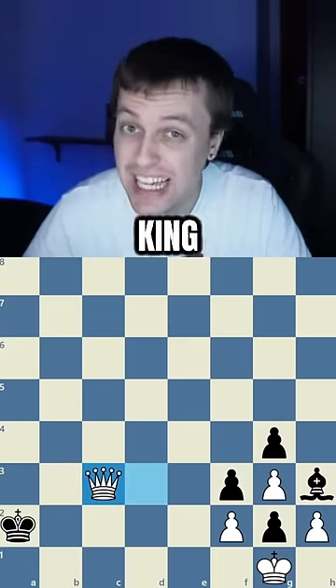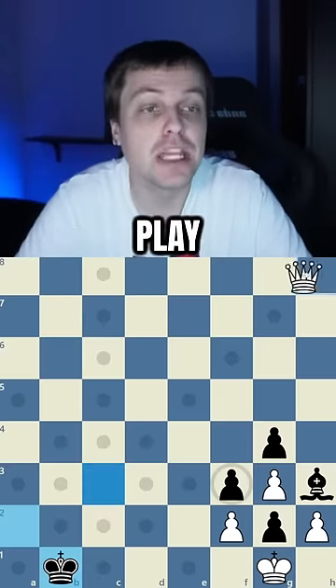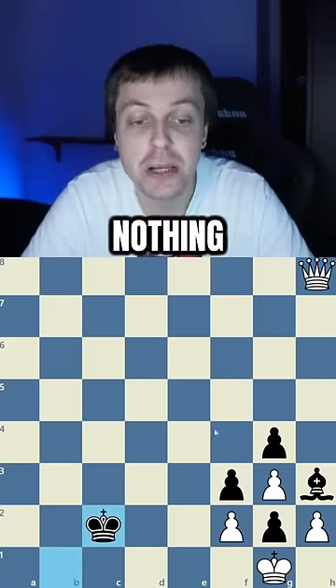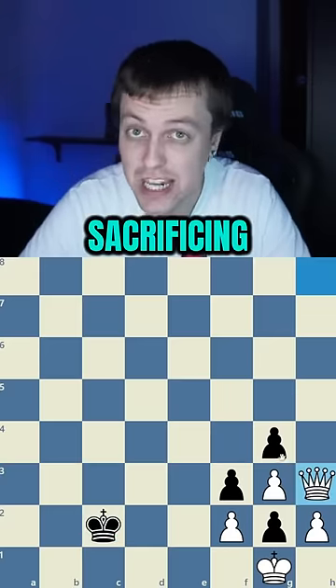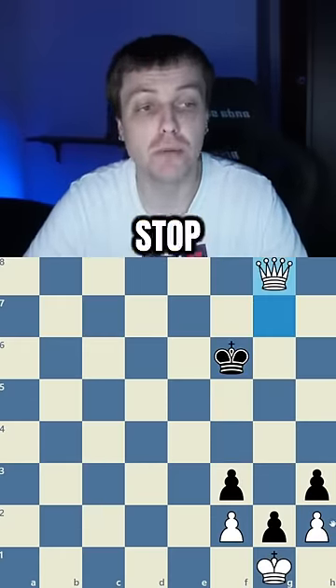But we can never deliver checkmate because our king is unavailable. Now that we've gotten the black king far enough away from the action, we can play the move Queen H8. And there is nothing black can do to stop us from sacrificing our queen for the bishop. The difference is in this position, the black king is simply too far away from the pawn to stop it from promoting.